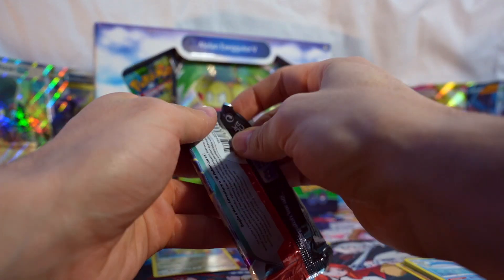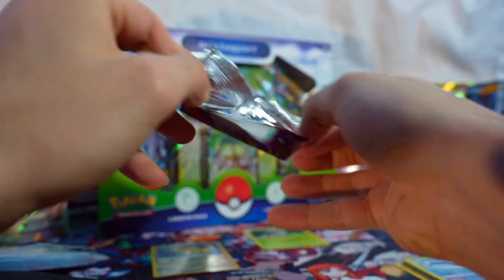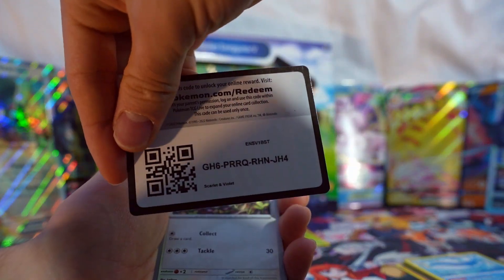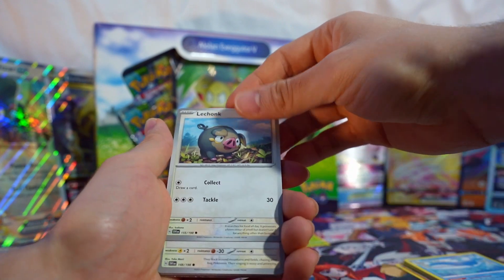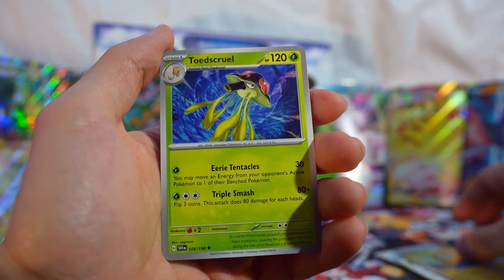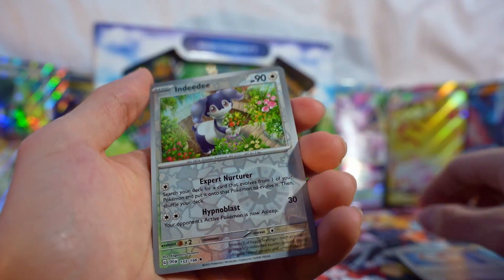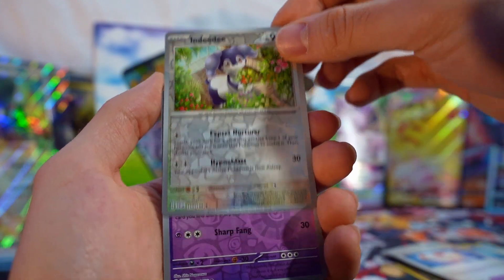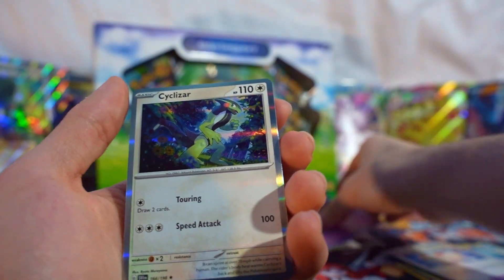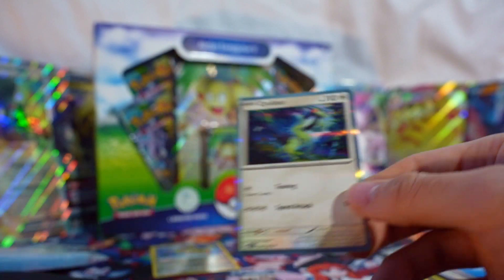Scarlet and Violet pack has Miraidon on the front. Come on - if we get two hits, might have to pick up some more of these. We got Lechonk, Starly, Tarountula, Wattrel, Toedscool, Maushold - Vitality Bond is the reverse, Graveyard is another reverse, and Sylveon hollow. Pretty cool art - I feel like I've never seen this card, never seen anyone pull it.